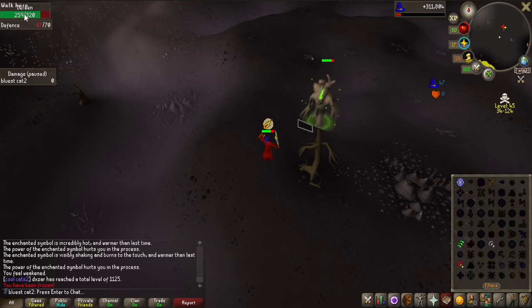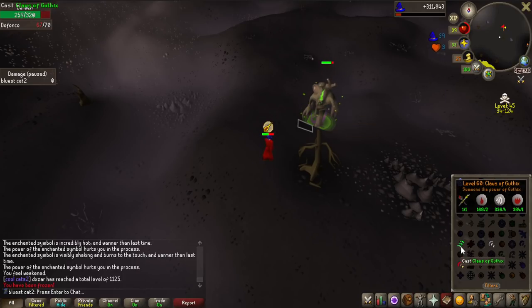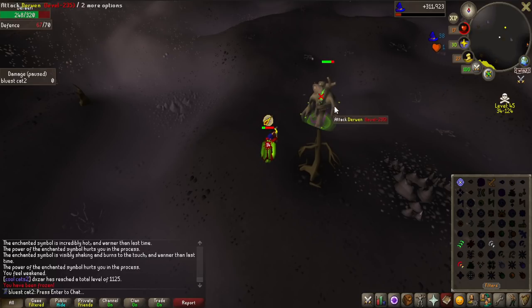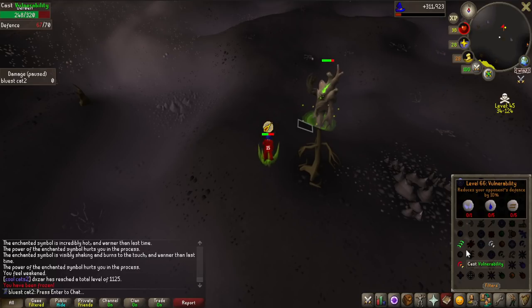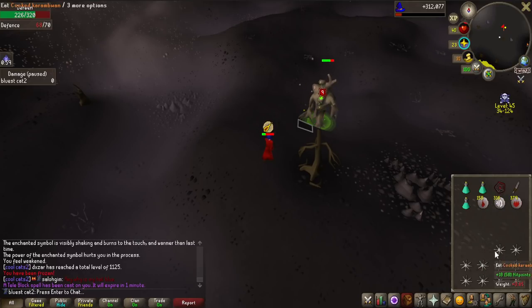Look at the HP of this boss - 320 - and if you don't kill it fast enough it heals, and it hits through prayer as well. That's why I was kind of concerned about whether I would be able to kill these bosses because they are very, very strong. Also, you have to kill a ball that it spawns to prevent it from healing, and if you don't kill it fast enough it heals quite a lot. It is quite a hard boss to kill.